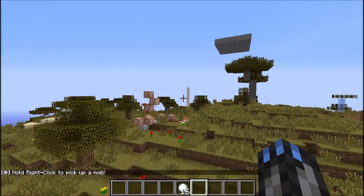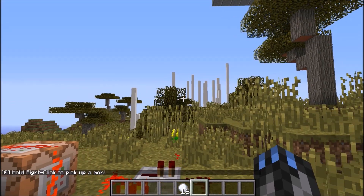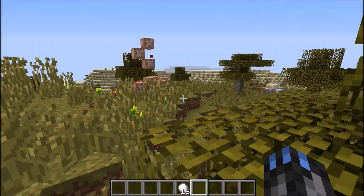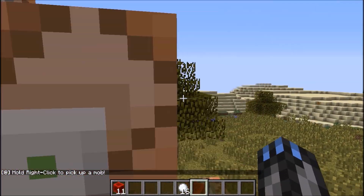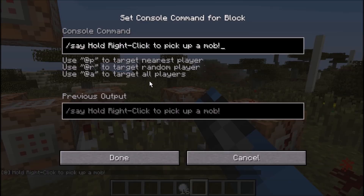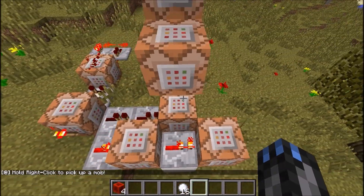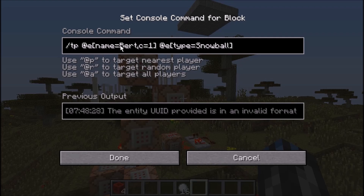The redstone behind this is actually quite simple. Basically what happens is when you hold — I made it so when you hold slot four, because I already had that preset for another redstone invention that I was trying to make, but it failed — so when you hold slot four, which has the gravity orbs in it, it will say "hold right-click to pick up a mob," and then it will start this super fast clock right here that is rapidly teleporting a mob with the name of Bert, which was the pig that I was picking up, to a snowball.